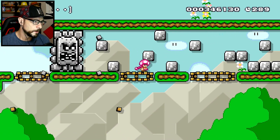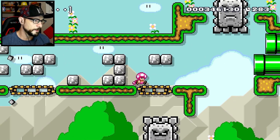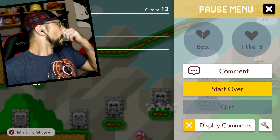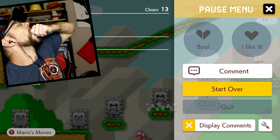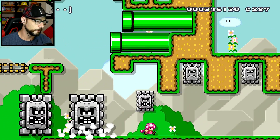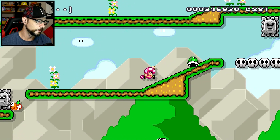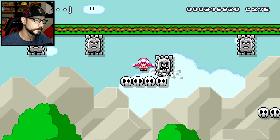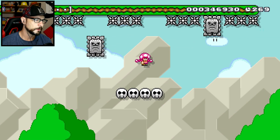Oh my god — oh my god, what is this bullshit?! We have to spin jump — no! Oh my god. It's kind of a cool level too. Oh well, we lost to it. I bet this was like the end of the level. What the heck is up with this? This isn't that hard — okay. Oh my goodness. I can't believe we lost to this.